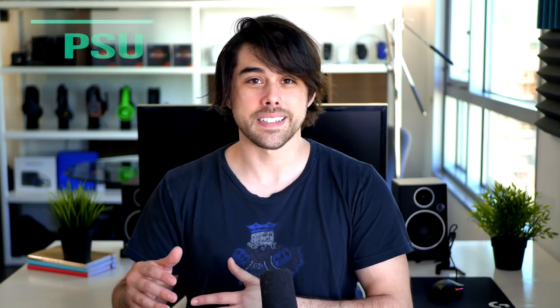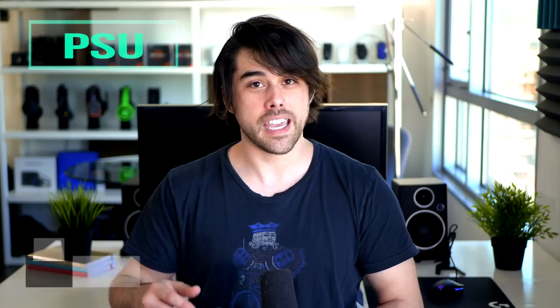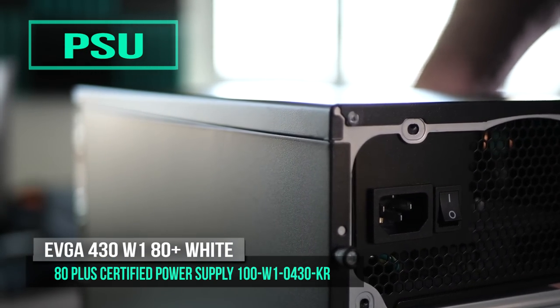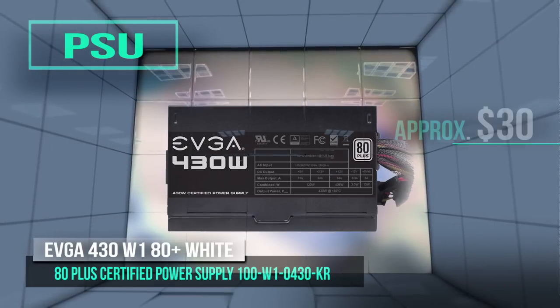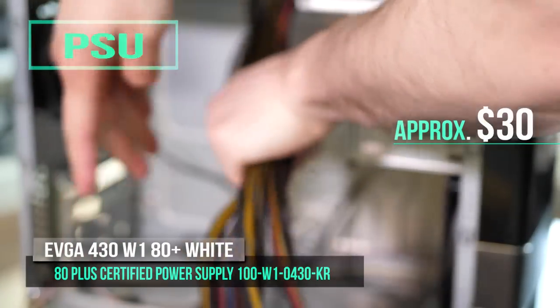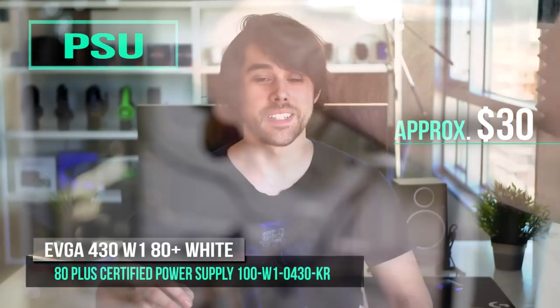For the power supply, I wanted to keep budget in mind while still getting reliable, consistent power. This is the EVGA 430 watt 80 Plus certified ATX power supply for just $30. It's non-modular but has all the cables you need. The cables have a cool black sleeve, and while you will see some yellow and ketchup-mustard wiring, there's no side window on the case so it's no big deal. You get a three-year warranty and customer support from EVGA, and up to 80% efficiency under typical load. Can't complain for 30 bucks.